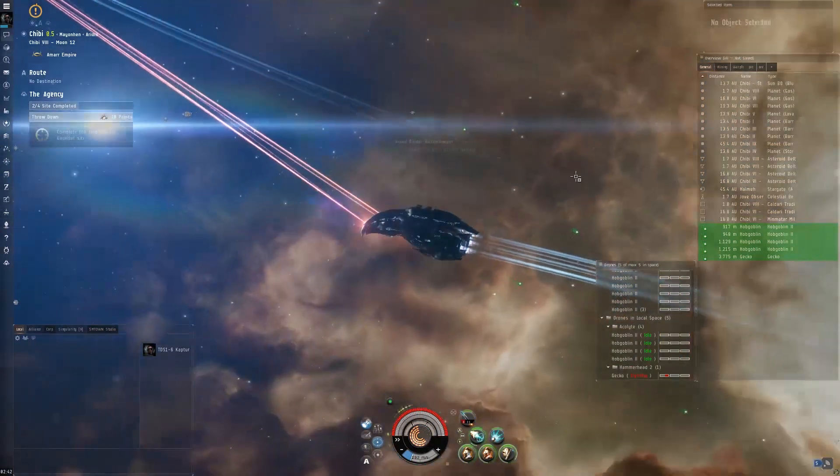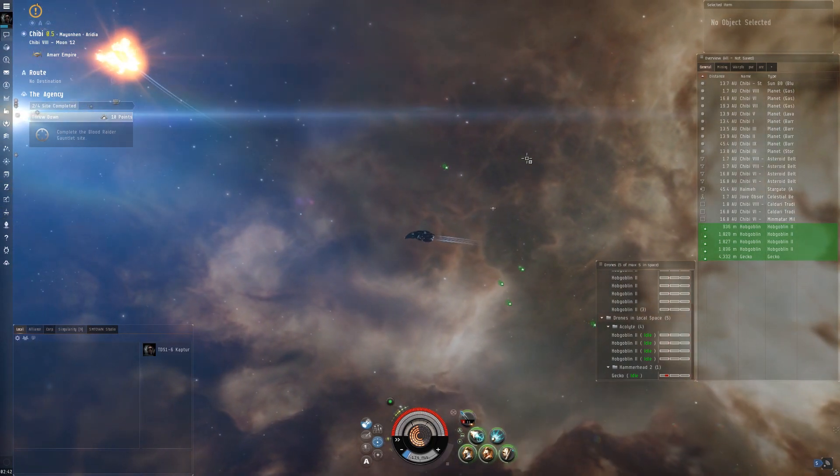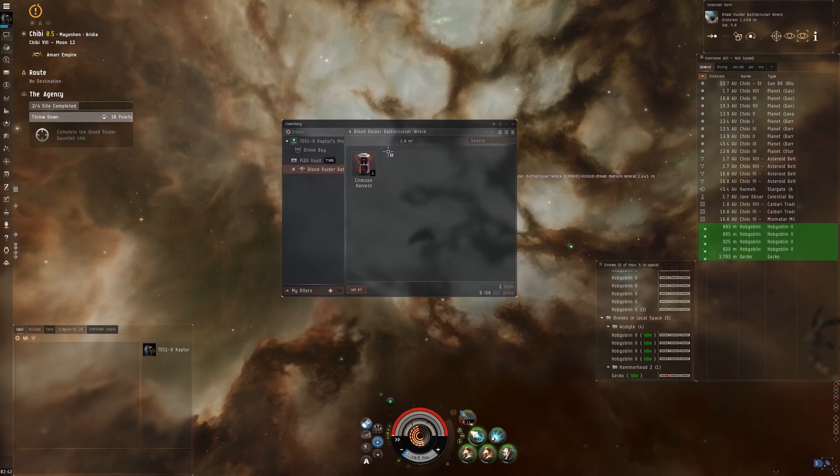That is really it for this video, guys. That was the new Agency site — the Crimson Harvest site, the Blood Raider Gauntlet. It is a pretty easy site compared to the Agency Warzone Extraction event. Fly dangerous, peace.